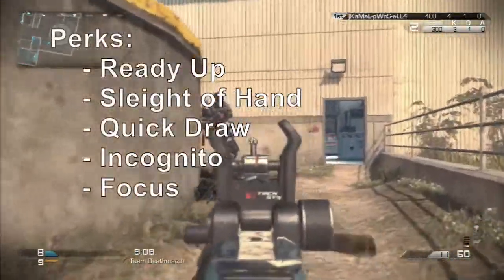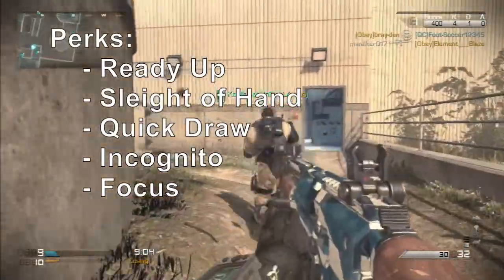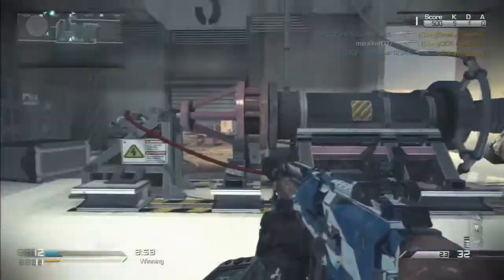As for my perks, you can see on the screen there that I'm using Ready Up, Sleight of Hand, Quick Draw, Incog, and Focus. I typically run Ready Up, Quick Draw, and Focus on most of my classes as basically my crutch perks.